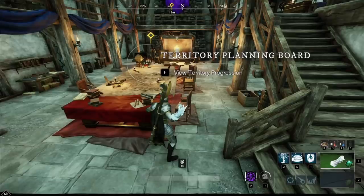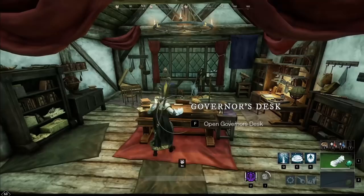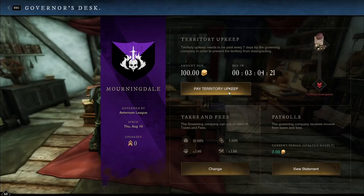Let's go ahead and walk in here. As we can see, we do have a territory planning board, but more importantly, I'm going to go upstairs here to the main console unit, which is going to be the governor's desk.